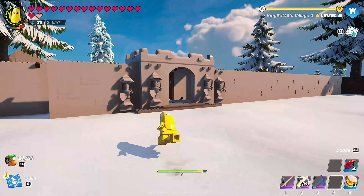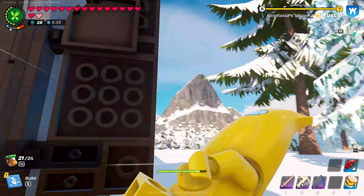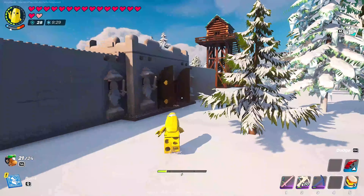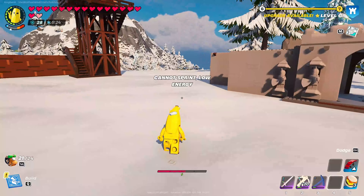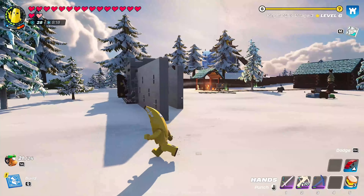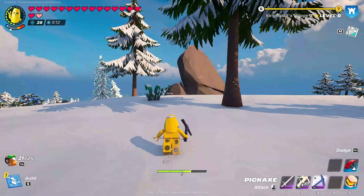I've updated the way the gate looks and made an interior wall that I'm going to floor off, roof off, so you can walk along the entire edges of the base. This is going to be one of the biggest medieval kingdoms I can build in Lego Fortnite. I'm completely out of granite — I only have enough for maybe one more wall — so I'm going to go on a huge mining expedition.